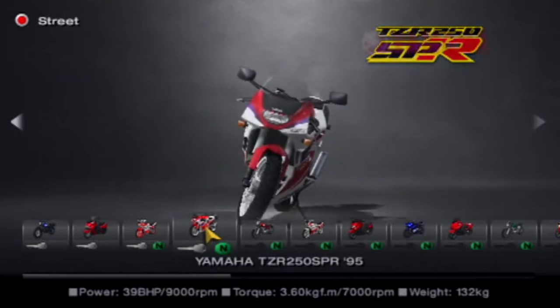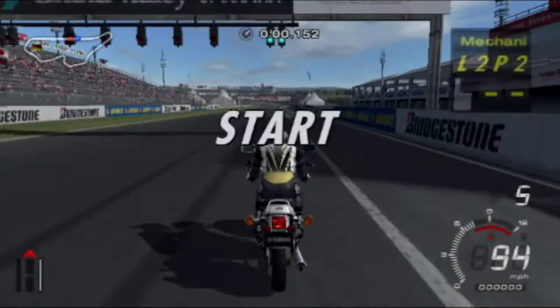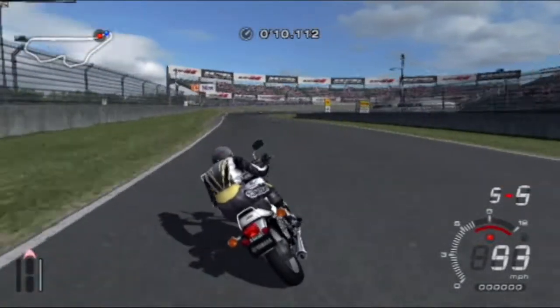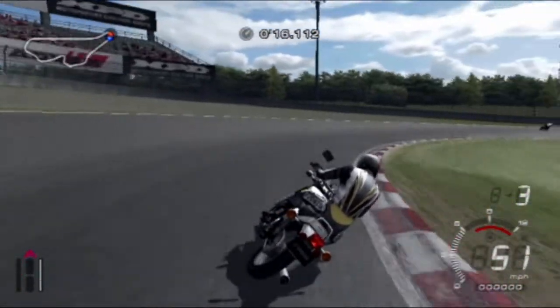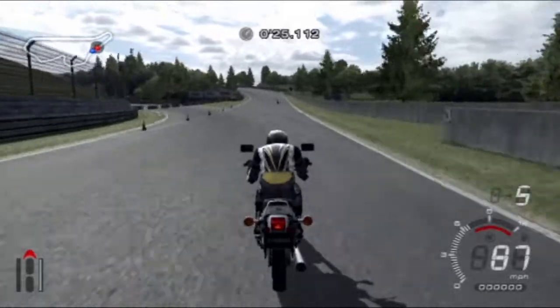I'll probably end up taking that bike because it's been the most powerful 250cc, and I think the first race is a 250-only. So next up is the Yamaha SR400. I don't know why, but I fancy white bikes today, so we're going for white for most of these. Are we already at the maximum speed for this bike? 95 miles an hour — that is shocking. I don't even think I need brakes at that speed.